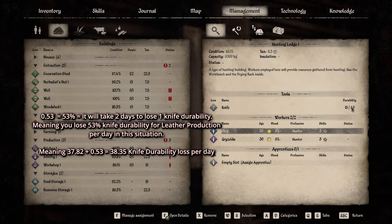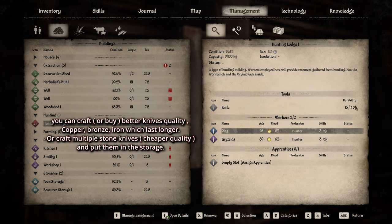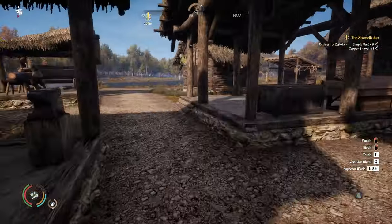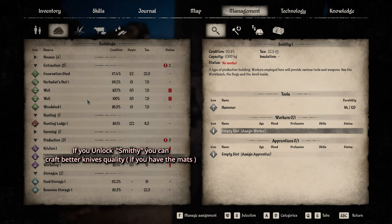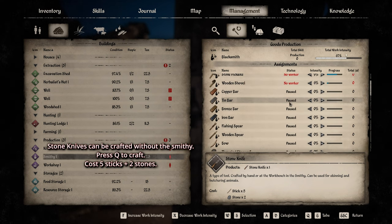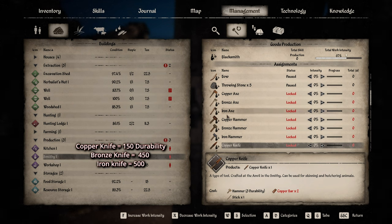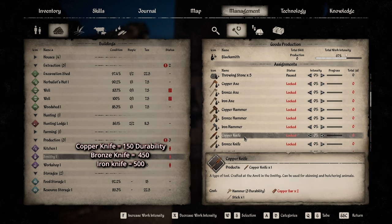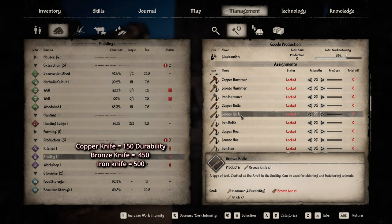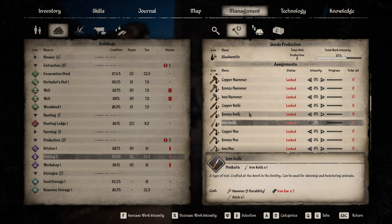To save on knife durability, you have two options. First, get better knives. The stone knife is basic, but once you build a smithy you can craft copper knives with 150 durability, bronze knives with 450 durability, or iron knives with 500 durability. Better knives last much longer so you don't have to worry as much about constantly restocking them.